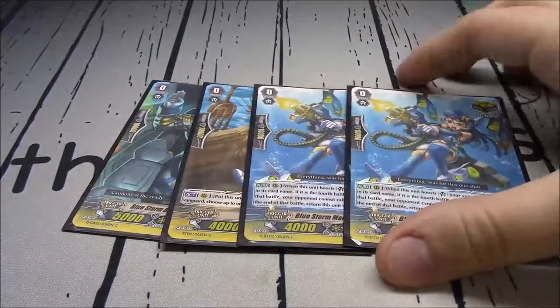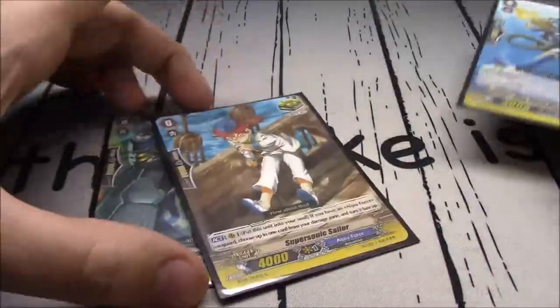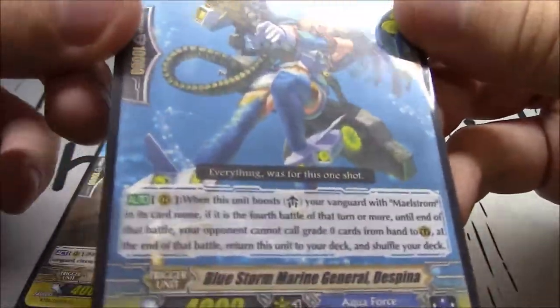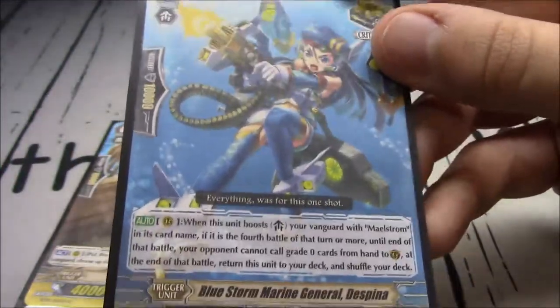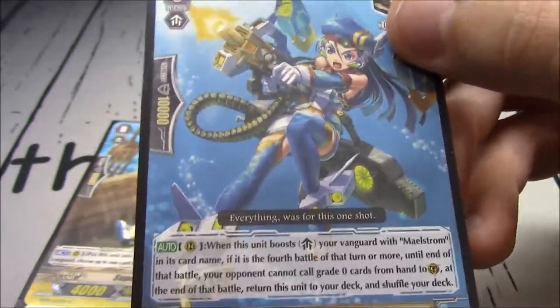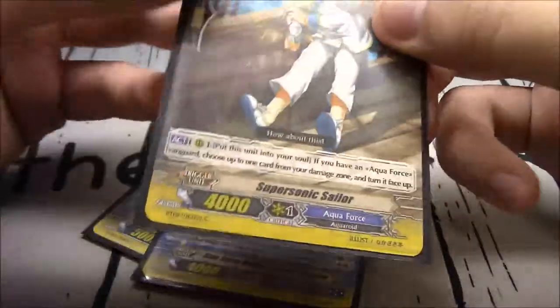Speaking of cards you really don't need in your trigger lineup - Despina. She doesn't make any sense in this deck, unless you're stuck on grade 3. Bluestorm Battleship Wadatsumi is another critical trigger. Despina does block grade 0s from being called when she boosts your Vanguard with Maelstrom at the 4th turn or more. She actually has 1 use when you go into Wailing Savas, because he blocks grade 1s and she blocks grade 0s, leaving your opponent really with just G-Guarding.